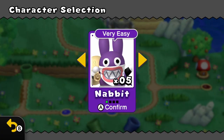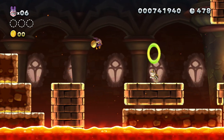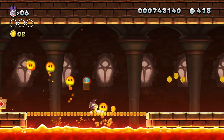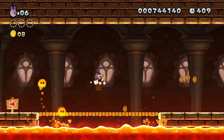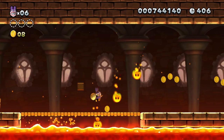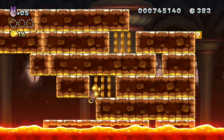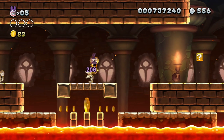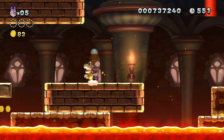Playing as Nabbit, the main difference is that you don't take any damage from enemies — you still need to do the platforming but don't have to worry about enemies. Nabbit can't use power-ups, but he can pick them up for points, and at the end of the round they'll be converted into extra lives. Nabbit can still lose a life from falling into lava or holes — environmental hazards are still dangerous, but enemies won't hurt him.